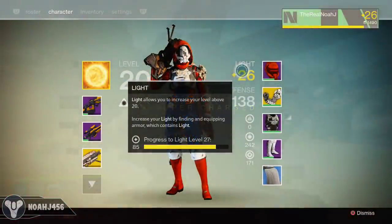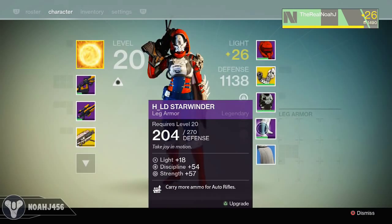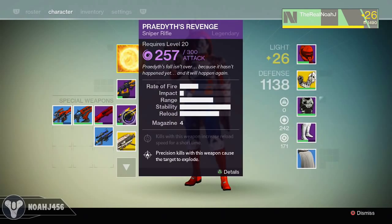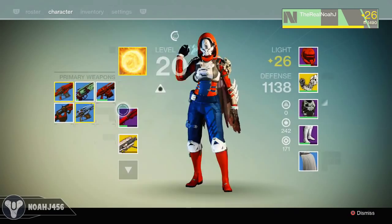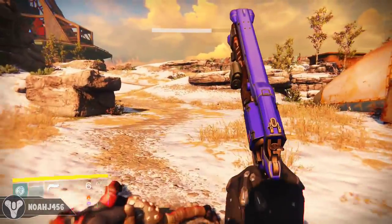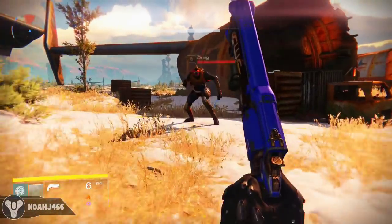So anyway, here's my character right here. A whole bunch of people have been asking me how I do all this, so this is kind of like proof that it actually works. This is the main method I use, along with playing the weekly heroic strikes, daily missions, and nightfall challenges. That's all extra, but this is the main way I get a whole bunch of stuff. This is a 100% method for getting legendary armor, so let's go ahead and jump into it.